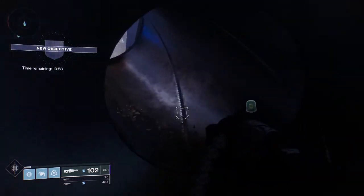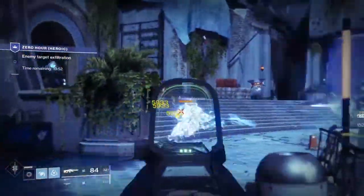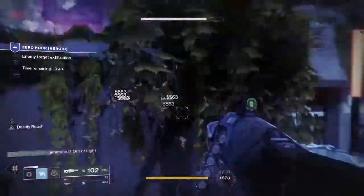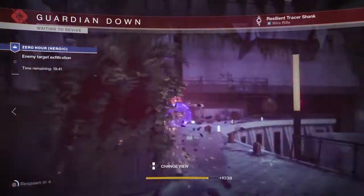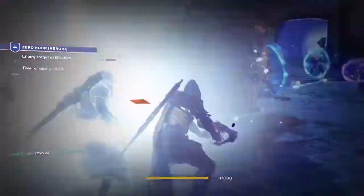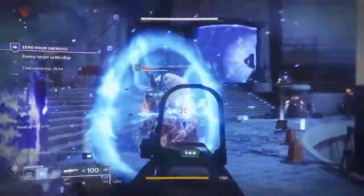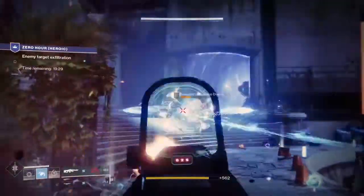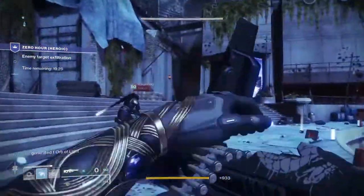One really key thing as you're clearing adds: make sure you kill every single add, because a shield will restrict your ability to advance if you haven't killed them all. In the first room, there are captains with Arc shields, Shanks with Void shields, and some Shanks with no shields. Make sure you have weapons to handle those.